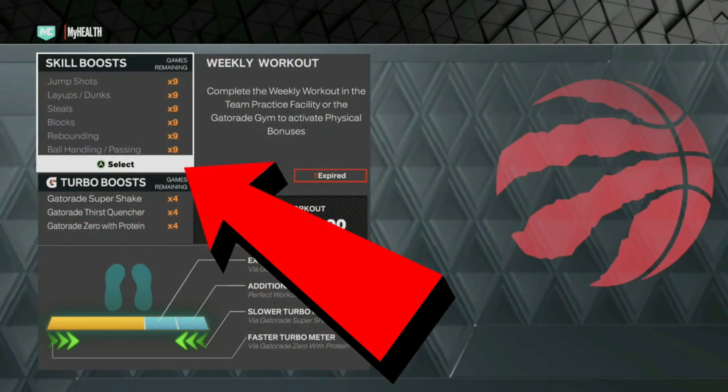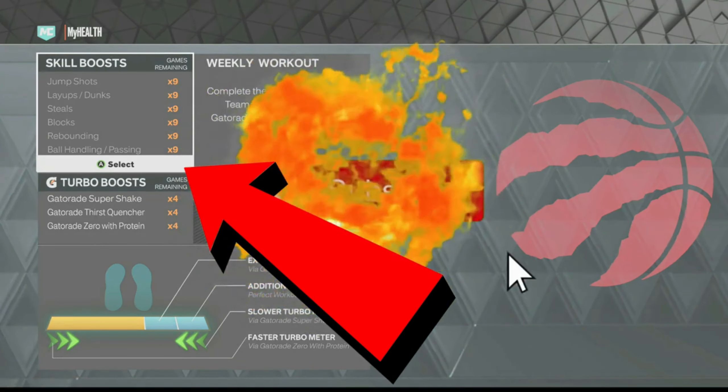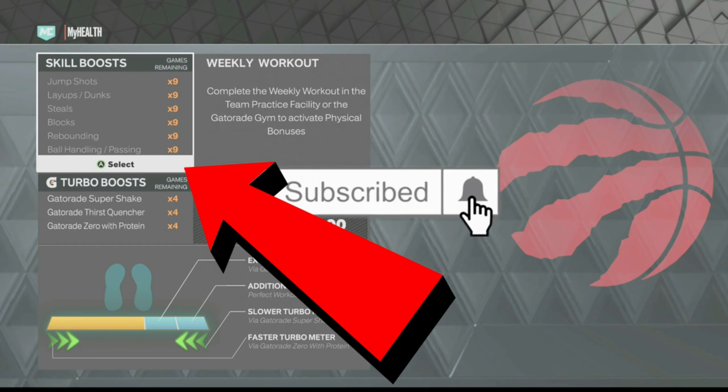In this video I'm going to be showing you guys this unlimited free skill boost and Gatorade boost that you can use to max out your skill and Gatorade for absolutely free. You guys know that Gatorade is extremely expensive and so is skill boost, but with this glitch you'll never have to spend VC on them again. Make sure you drop a like, drop a sub, turn on notifications.